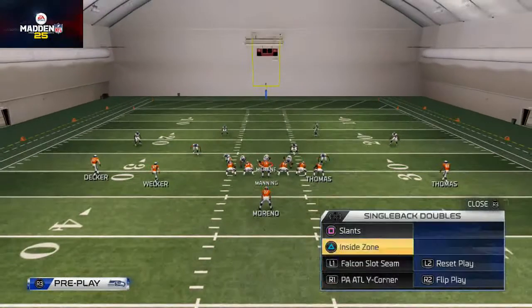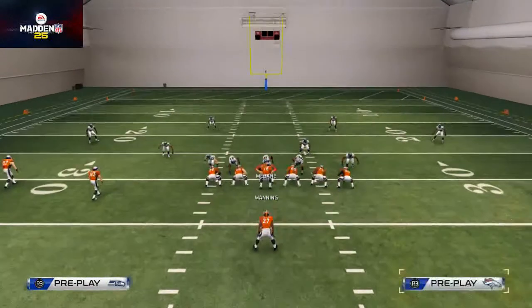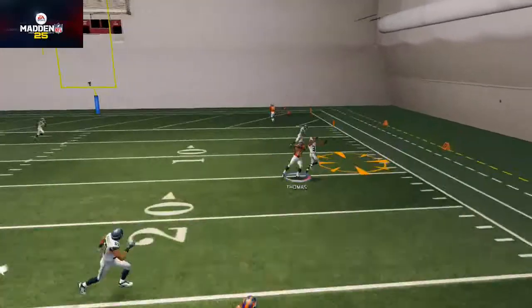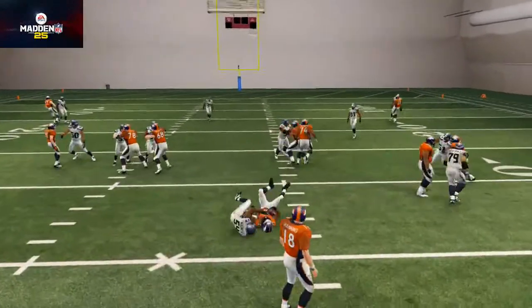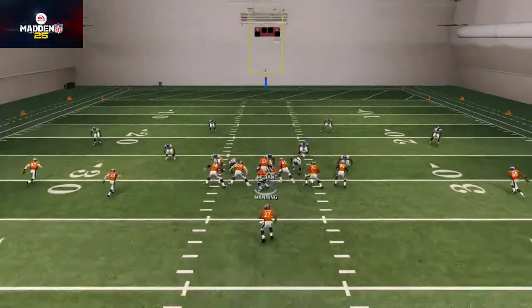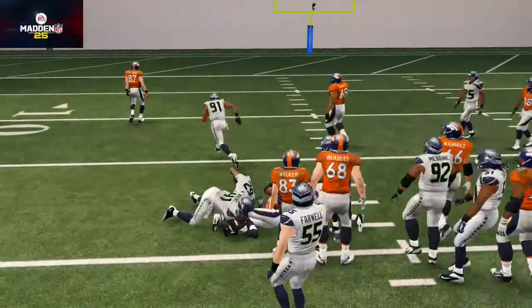I wanted to talk about the PA ATL corner — this play is really effective. What's interesting to note is the way they run the play action is basically exactly like they run the halfback slam. You can mess with the play action; the inside zone you can run, you can jam it up in the middle, play fake it to the left and run it off the left edge. It's just a really nice inside running play you could do a lot with.